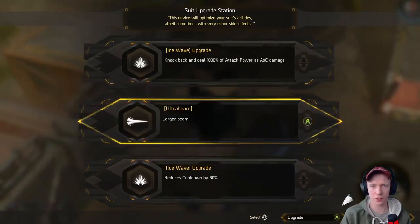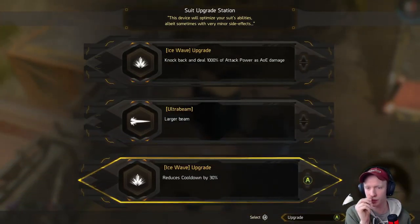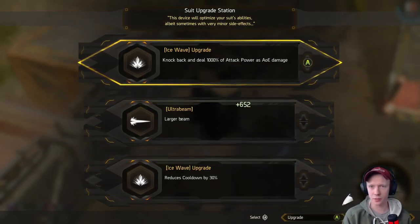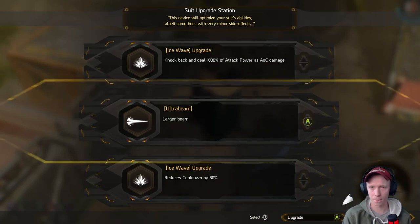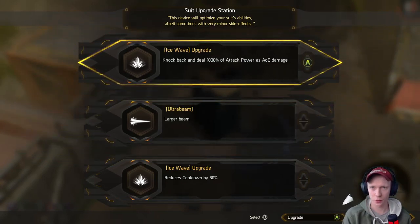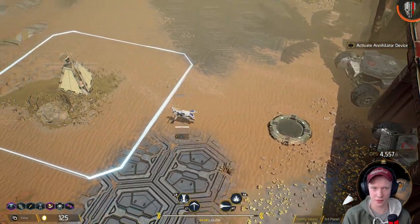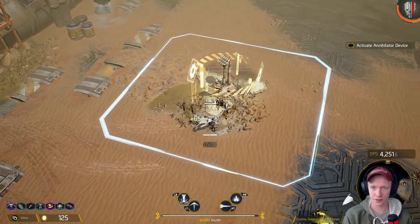There should be an upgrade — oh there it is. Give me this please. Larger beam — I don't know. Reduces cooldown on the ice wave by 30 percent. Knockback and deal a thousand percent of attack power as AOE damage when I use the ice wave. The cooldown reduction sounds quite nice, but making this deal damage helps with the bosses too.